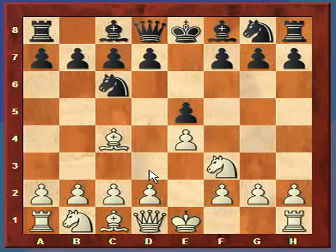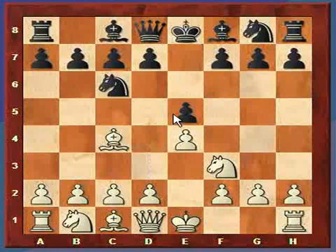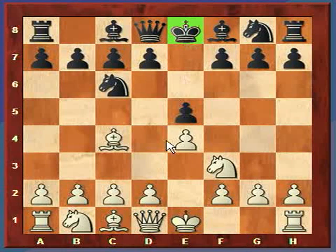So basically white wants to prepare d4 by first playing c3 and then d4. The next thing in white's basic plan is rapid development - it wants to get all of its pieces out as quickly as possible, which goes along with the e-pawn opening. And then f4. It wants to catch the black king in the center, or at least launch a kingside attack. The Italian game is known for trying to trap the black king in the center.